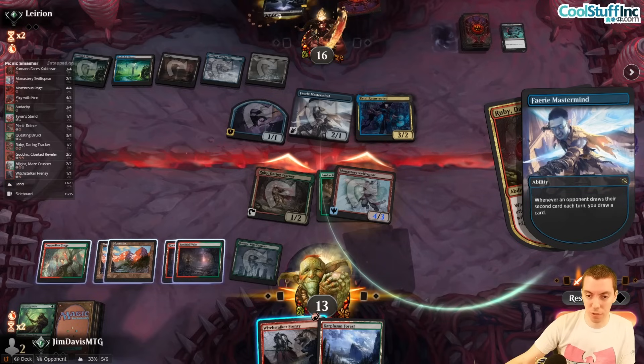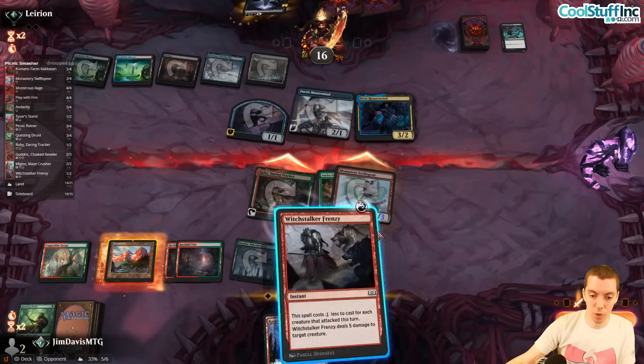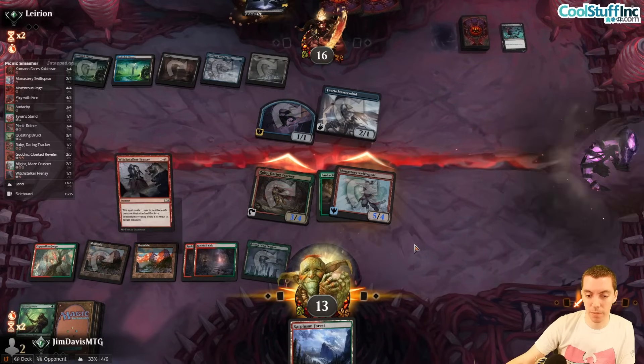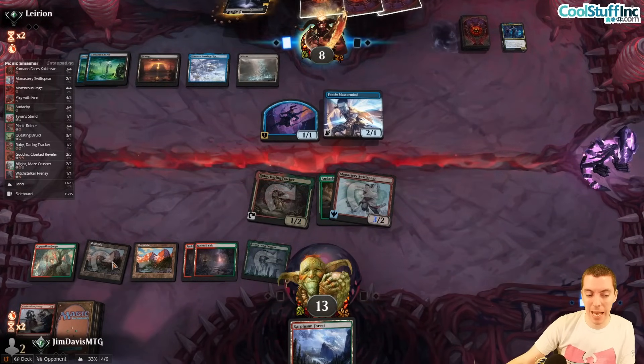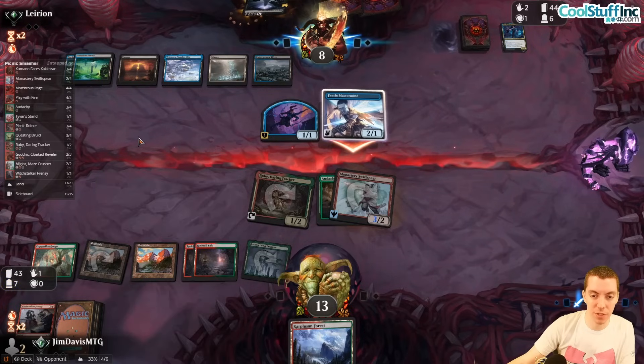We draw a Land — what a disaster on all fronts. We're just going to kill this. I screwed up — I forgot this thing was going to grow. They're at eight. They draw Shielded, we're probably dead. That was a little itchy trigger finger on the Frenzy — didn't need to be that aggressive.